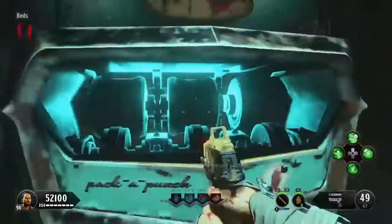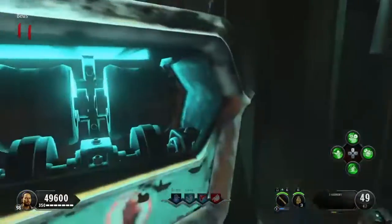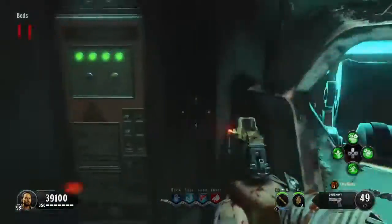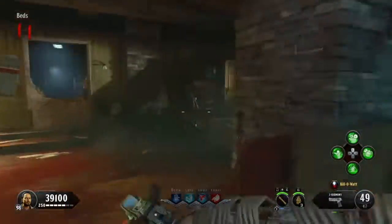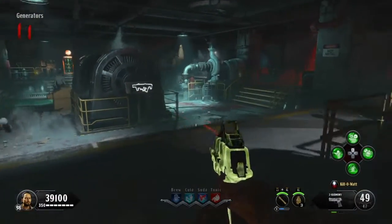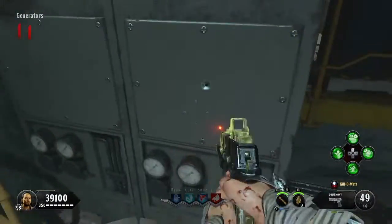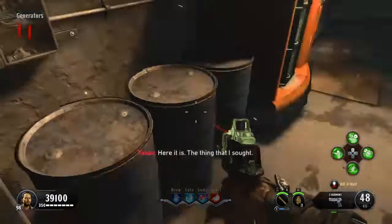For the next step, you need electric bullets, so you need to upgrade your gun and get dead wire on it, which is the electricity one. Then go to the generators room and find a panel with a yellow glow — it's either this one or this one. Shoot it and you'll get the ammo canister.